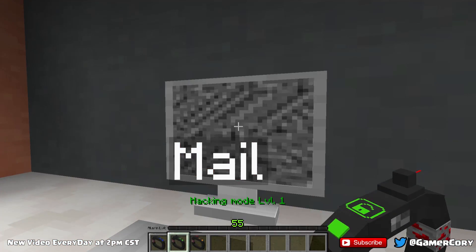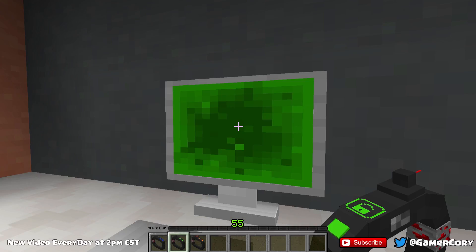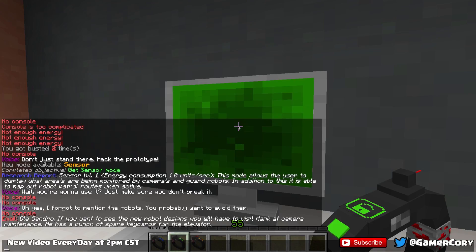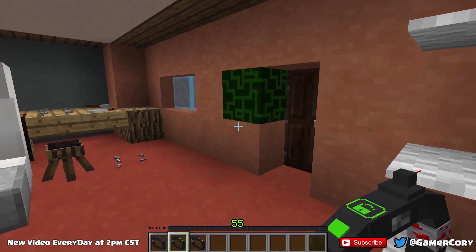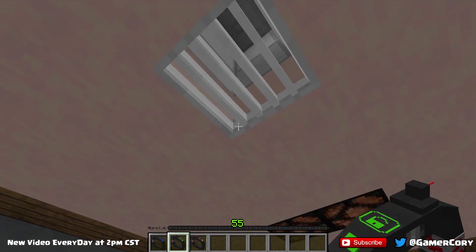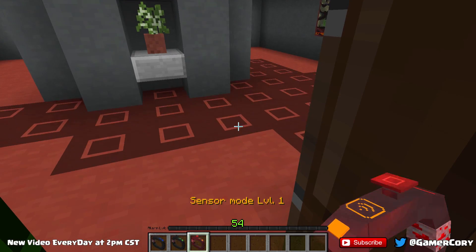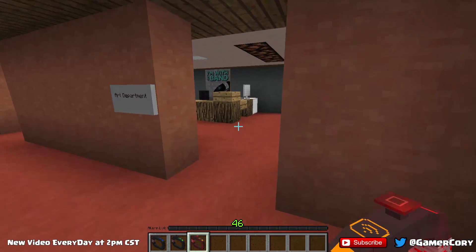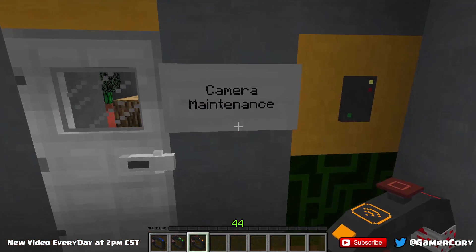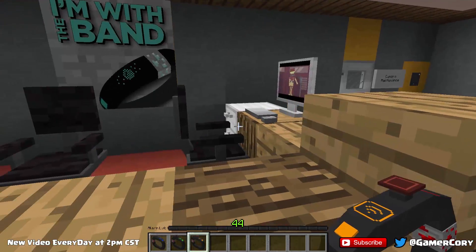All right, what's this do? Mail — all right, let's read this. If you want to see the new robot designs, you'll have to visit Hank at the camera maintenance. He has a bunch of spare key cards for the elevator. Okay, so where's that at again? Visit Hank at camera maintenance. That is good to know, but where is the map of this facility? There's a vending machine. There's the art department — oh here we go, camera maintenance, but we don't have a key card anymore. So how do I actually get there?